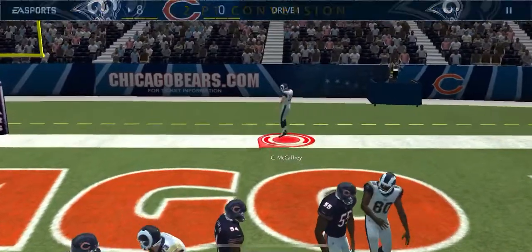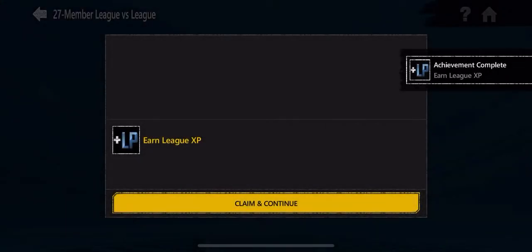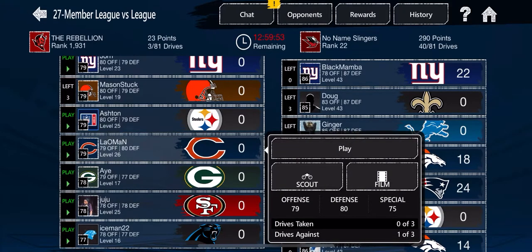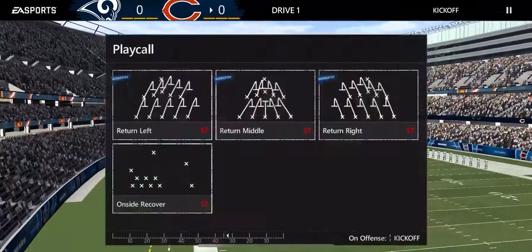I only passed one time that whole drive and only because I was trying to run the whole time - normally on that second down I wouldn't have passed. Fairly easy. It can be done, you just have to use the plays strategically and know what downs are best for each. Next drive I'm going with the long pass plays and will mix in some base plays from vertical.